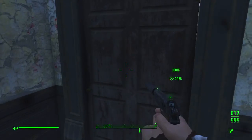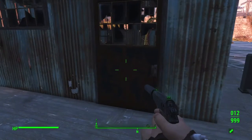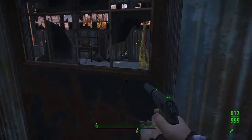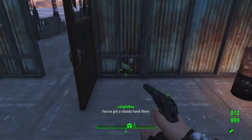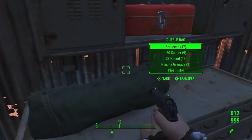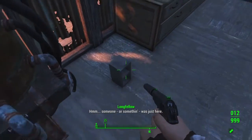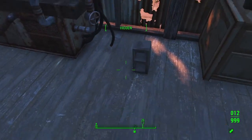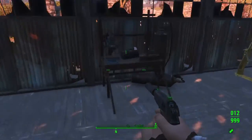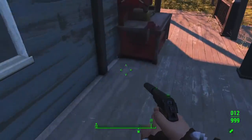Everything is fixed up nice and tidy. The garage is fixed up a bit — there are some landmines in here... no, he took them out. Sweet. He fixed up the garage to actually feel like a garage: you've got a toolbox, some workbench shed things, and a bunch of crafting stations around here, which is pretty sweet.